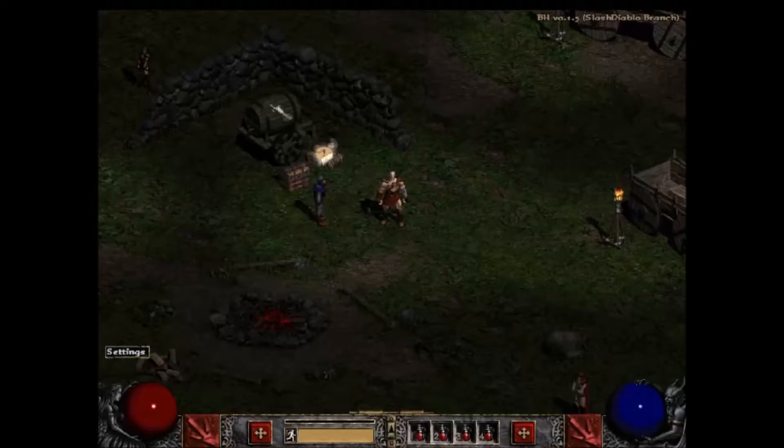The skills and stats — everything is very similar to an old school roguelike game. You've got these little life orbs and mana orbs that keep track of your life and your magic power, basically mana.